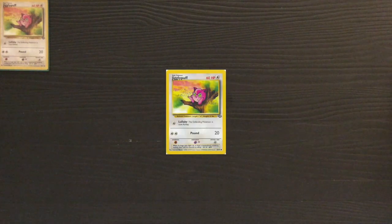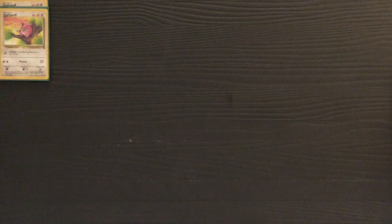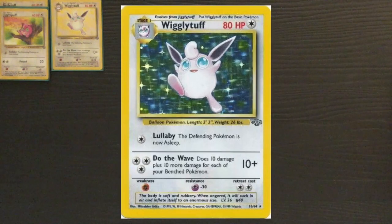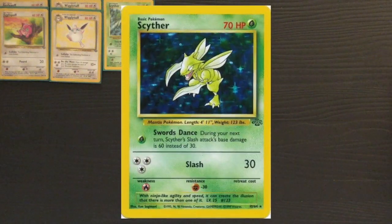The general strategy of your Wigglytuff deck, or Do the Wave deck, is to fill up your bench as quickly as possible, evolve into Wigglytuff as quickly as possible, throw a Double Colorless on there so you can start attacking on turn two, doing Do the Wave for maximum damage. In the classic Wigglytuff build I have in a separate video on the channel, you fill up your bench with Clefairy Doll and Mysterious Fossil.